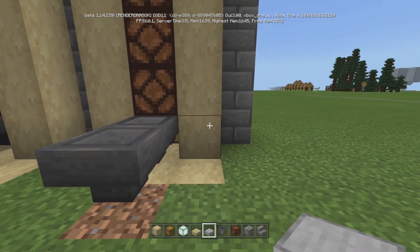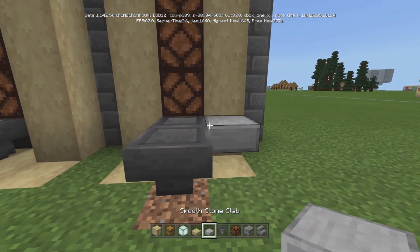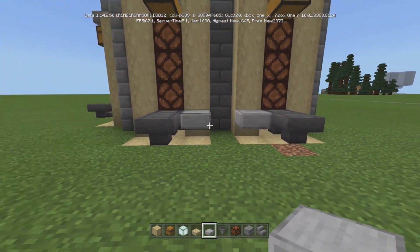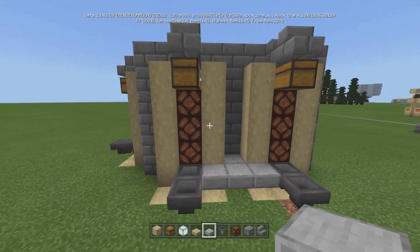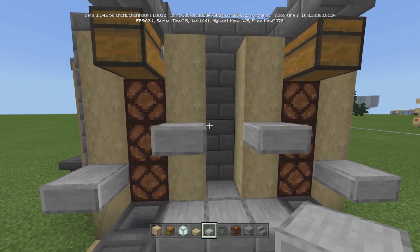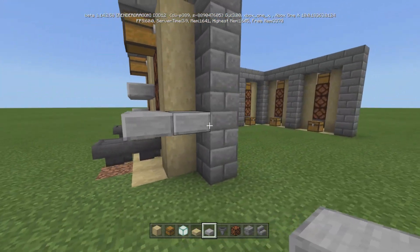On this side, right next to this hopper, put a smooth stone slab there. We're going to put one there and one there so we can share the redstone, and then do this in the middle. For the next one, right next to where this line is, go there, and share this one in the middle as well. For these, just go that way and that way.